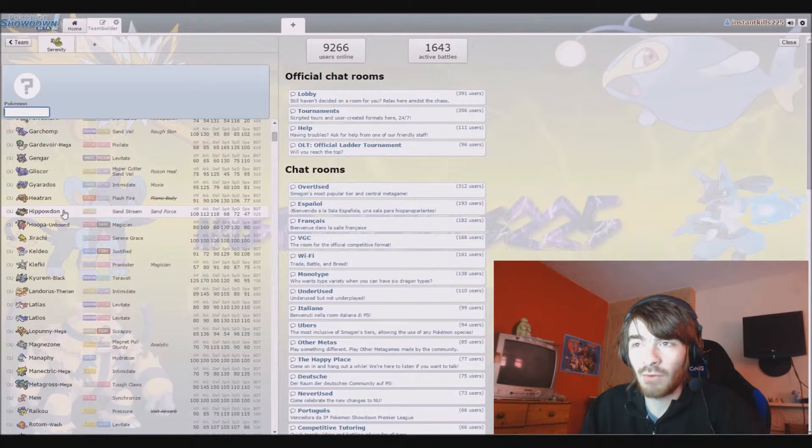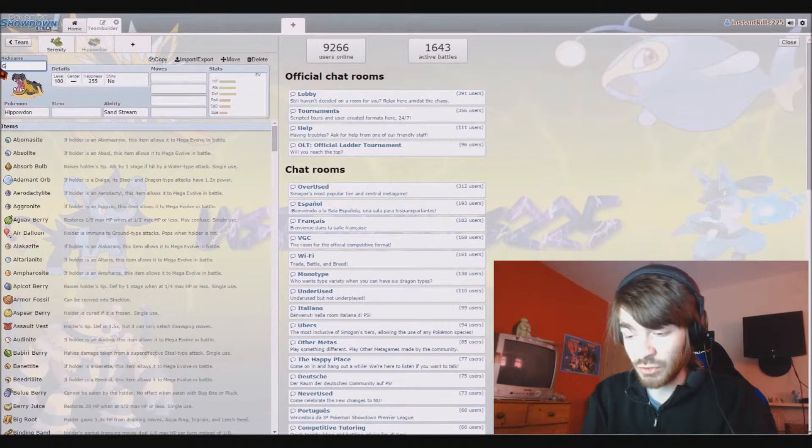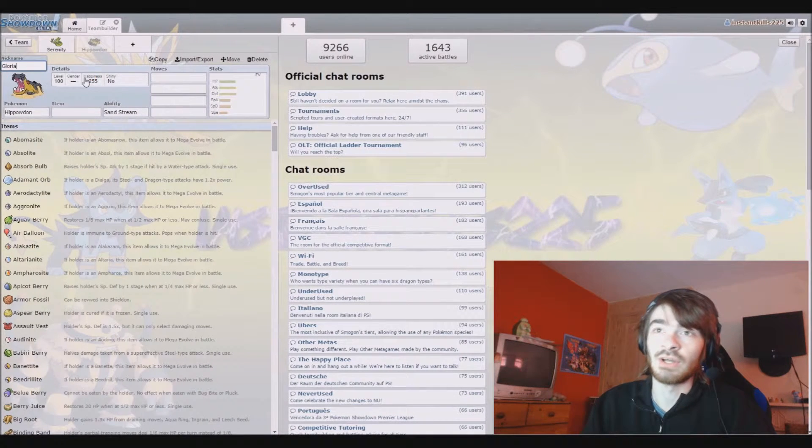I'm thinking Hippowdon for a defensive wall, purely because its defensive stats are there. Heatran has better typing but it's more offensive in my mind because of its 130 special attack. If you want to run a Heatran I can understand that, but I am running Hippowdon. I have nicknamed a Hippowdon before and Hippowdon to me is Gloria - that's the only nickname.